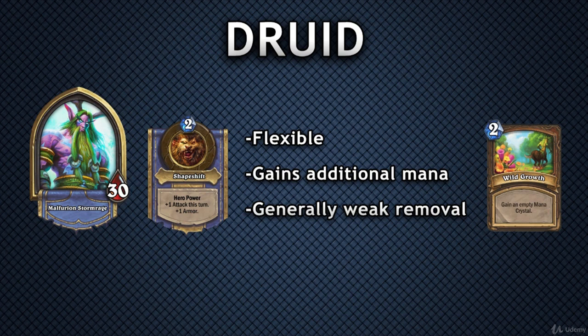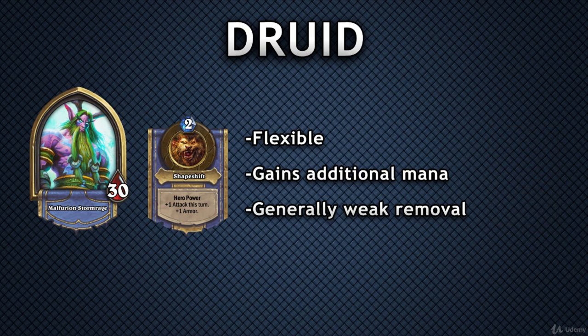Ramping does cost cards, and to make up for that, Druid has powerful yet expensive card draw tools such as Nourish and Ultimate Infestation. This also makes it possible to rely on more expensive cards than you'd normally want for a smooth mana curve, because as a Druid, you'll usually have more mana to play with than any other class. Having extra mana, powerful card draw, and flexibility, Druids usually play midrange and control decks which rely on using expensive cards earlier than their opponents, and aggro or token decks which rely on buffed minions to overwhelm their opponent.